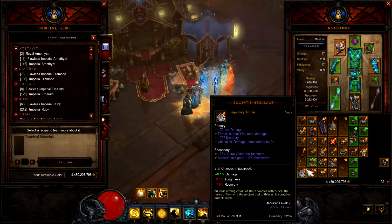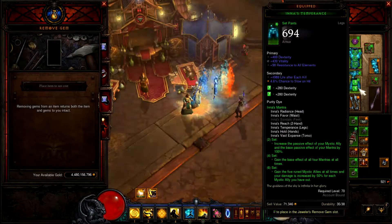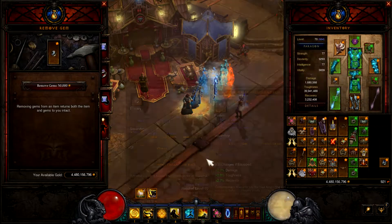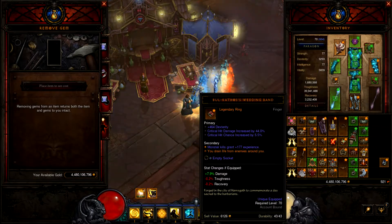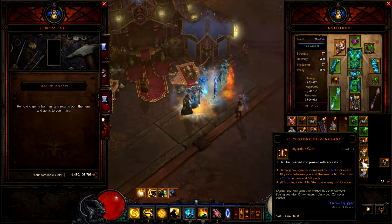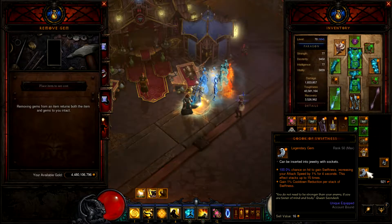This is why I need to salvage a bunch of this stuff, because I have no idea what's in my inventory sometimes. I spent like 20 minutes looking for my full set of Shadow's Mantle because I was going to test out something, and I couldn't find it for the life of me. Then 30 minutes into looking for it, I found the last piece I needed sitting in my Demon Hunter's inventory. I probably should get around to organizing some things.